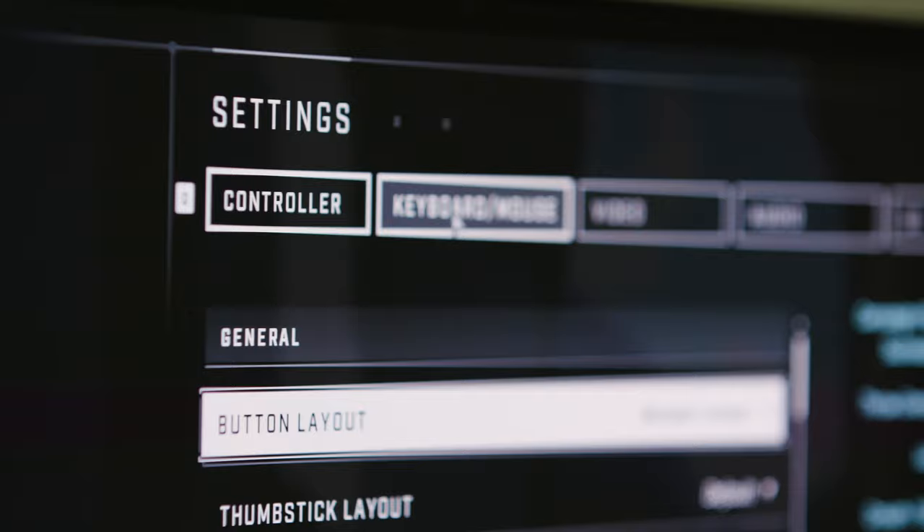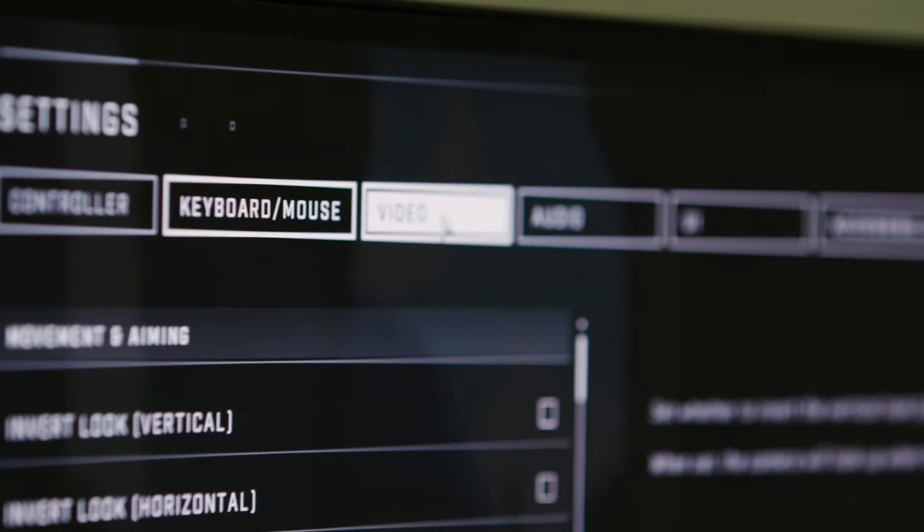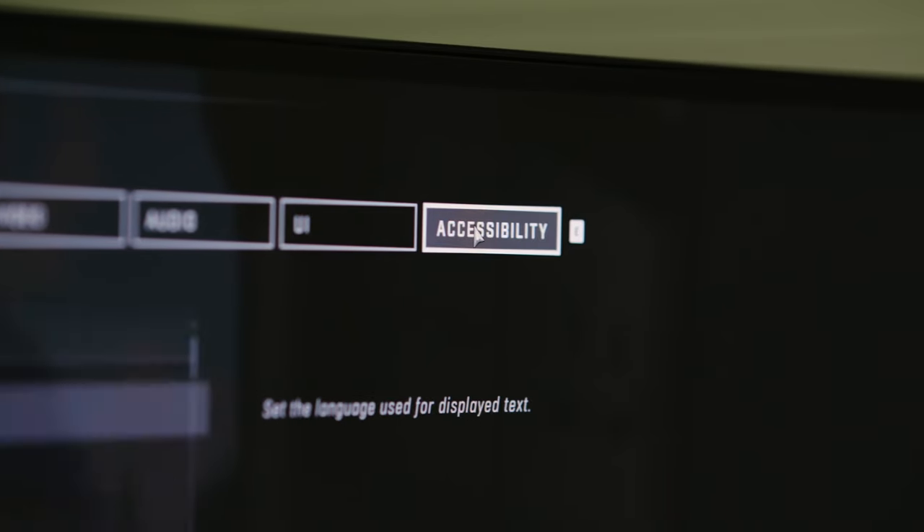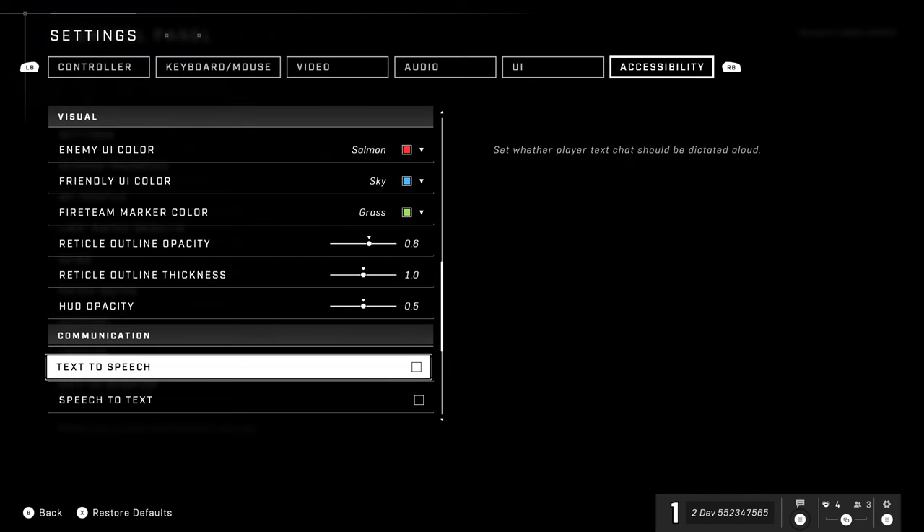We wanted to go out the gate immediately with the best set of options that we could have in the settings menus — from control options, graphics options, audio options, accessibility options.